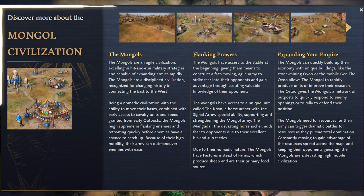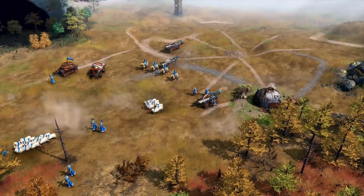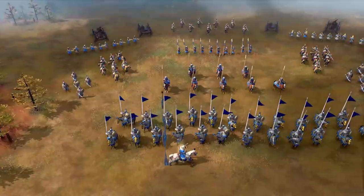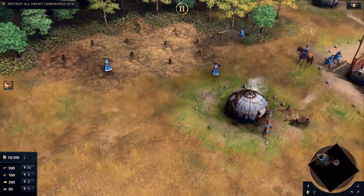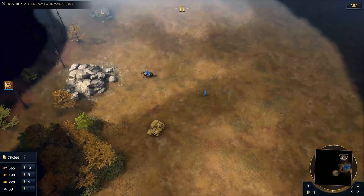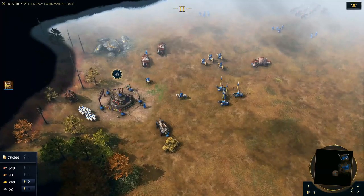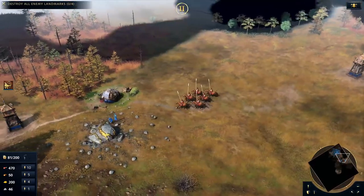The Mongols are agile and hit-and-run focused with fast units. They are nomadic and can pack up and relocate their buildings. They can also make outposts early — I assume this means like a secondary town center. The Khan is a hero unit with activated abilities that buff the Mongol army. The Mongols have access to the Mangudai, a horse archer unit. Instead of farms you get pastures, which produce sheep. The Ovoo is a building that automatically mines stone and allows for rapid production and research. The Ger is a building that gives the Mongols a network of outposts to quickly respond or rally — no idea exactly what this means, but maybe it's like some sort of portal system.